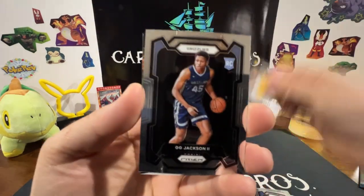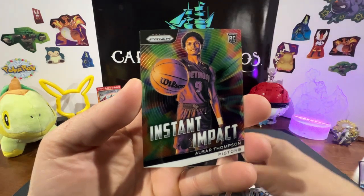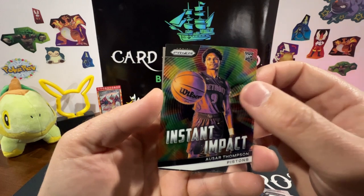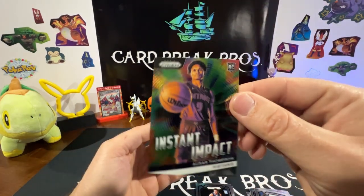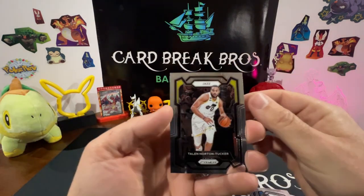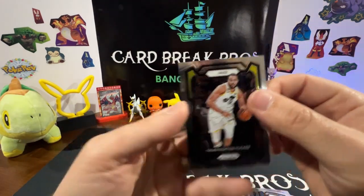Miles Turner, GG Jackson the Second, Sir Thompson, and an Instant Impact insert — pretty cool looking card, cool insert. And Tellin Horton-Tucker.